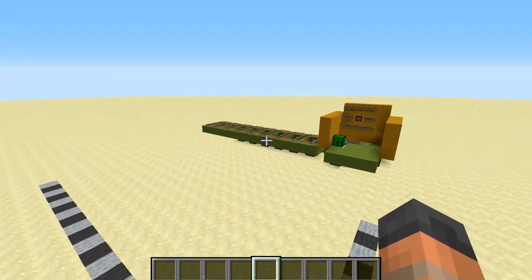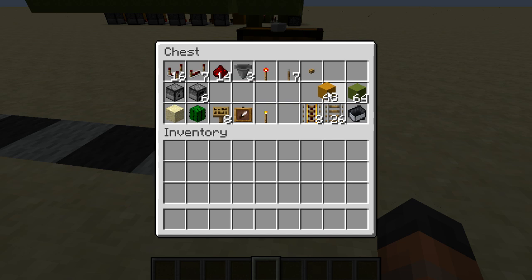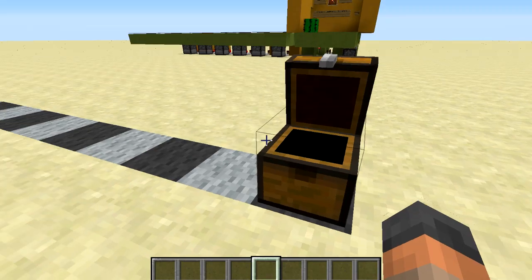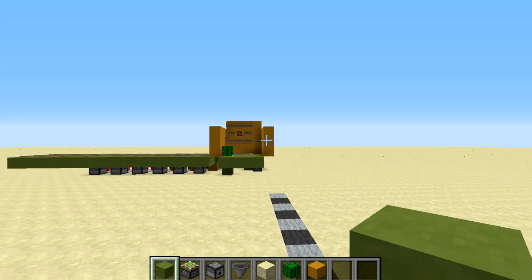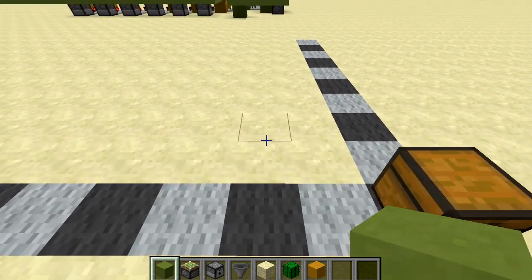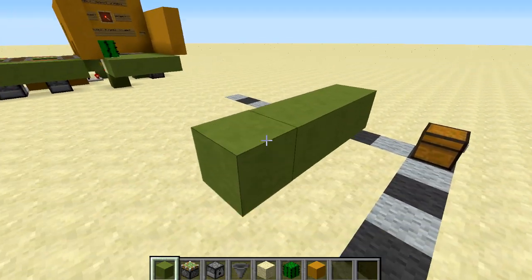I've built this with two different colours using around three quarters of a stack of one and around a stack of another, so you'll need roughly that many building blocks. We're going to start off by building the room at the front. You can make it look however you want but the walls give you an idea of how big that front room is. Start with four blocks in a row.